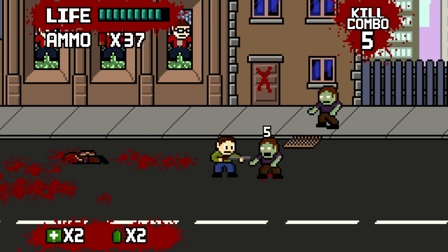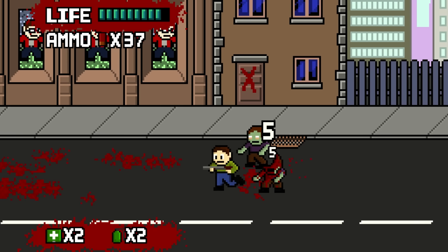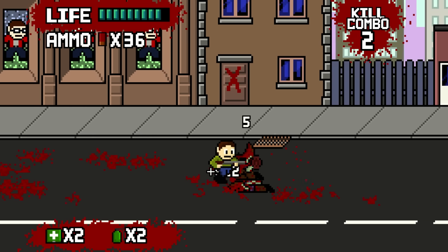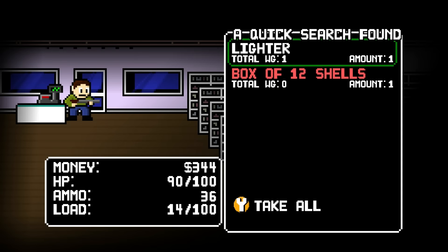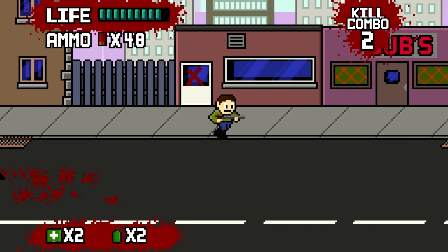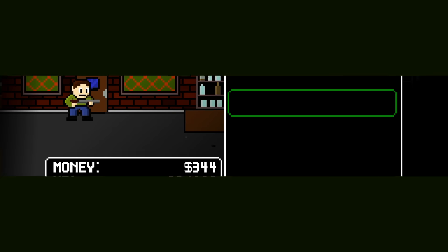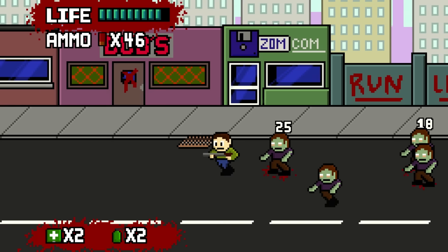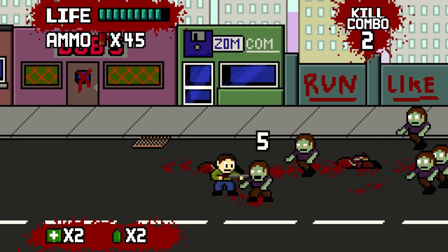Melee is a bit risky. If you get the exact right distance, they can't really touch you. But it takes a while, and it's not advisable when you're surrounded, obviously. You don't have to reload — you just keep firing. It's just that your ammo supply goes down.